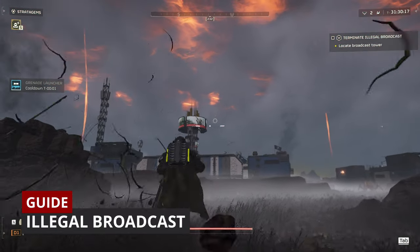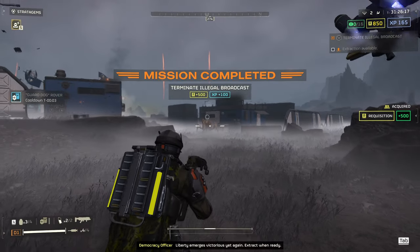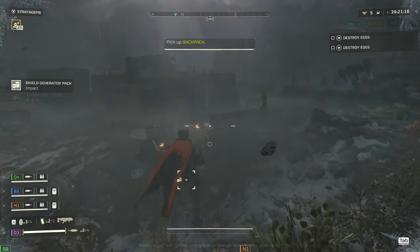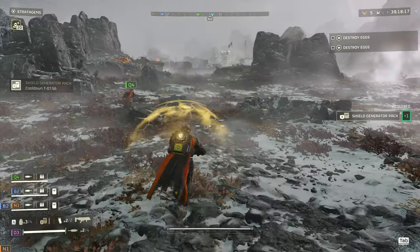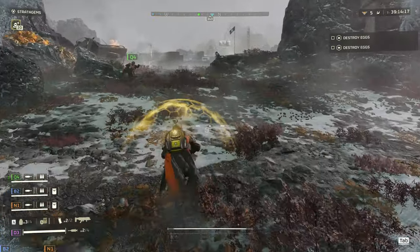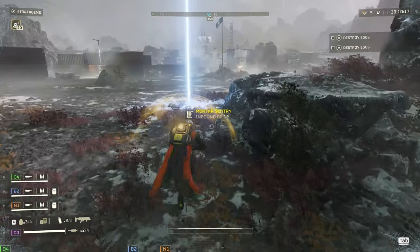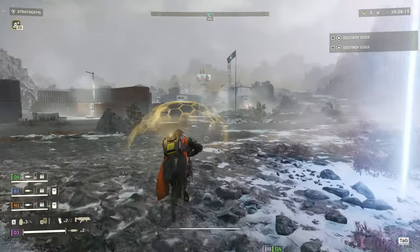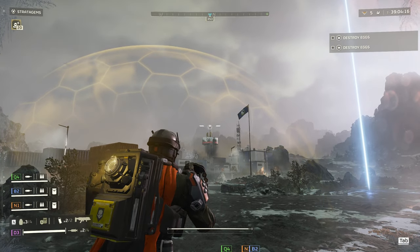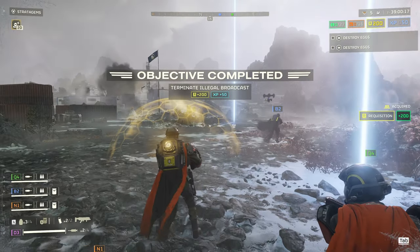Illegal Broadcast. I like to do this one from range if I can. You can clearly distinguish this objective by the circular billboards surrounding the antenna. My favorite weapon to do this is a grenade launcher. If you don't have any heavy weapons there should be a terminal near the antenna, but I always take it out from range so I have no idea how it works or if it has any special mechanic. I'm pretty sure it's just the usual directional key combos and stuff.